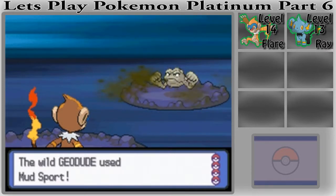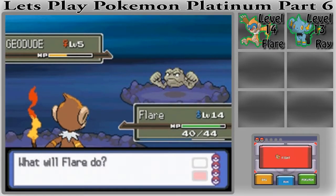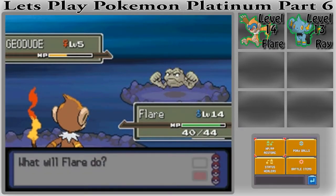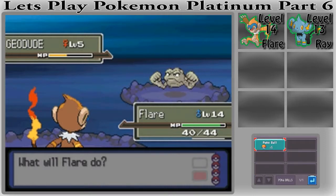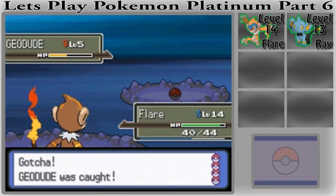Mud Sport is kind of annoying — it'll weaken Electric-type moves, as Water Sport will weaken Fire-type moves. And Pokéball — one shake, two shake, three shake... Gotcha! Geodude was caught.